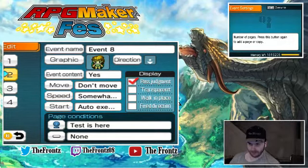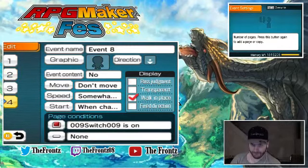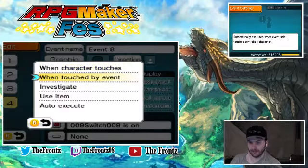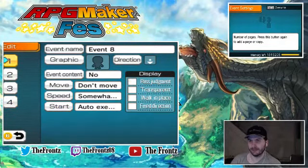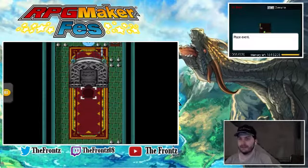I have to change that top one. These ones are both auto-execute. And then this one is going to be when touched by an event — make sure the switch is there. Make sure the switch is there. There is something we still got to do. You want to come down to the back final page and put something in here.